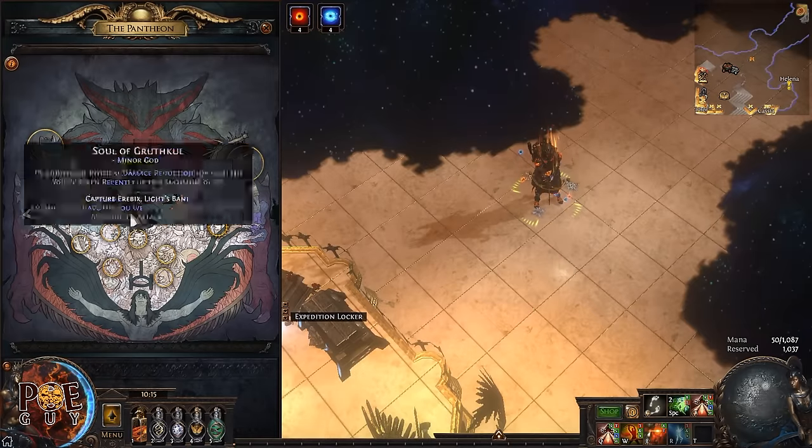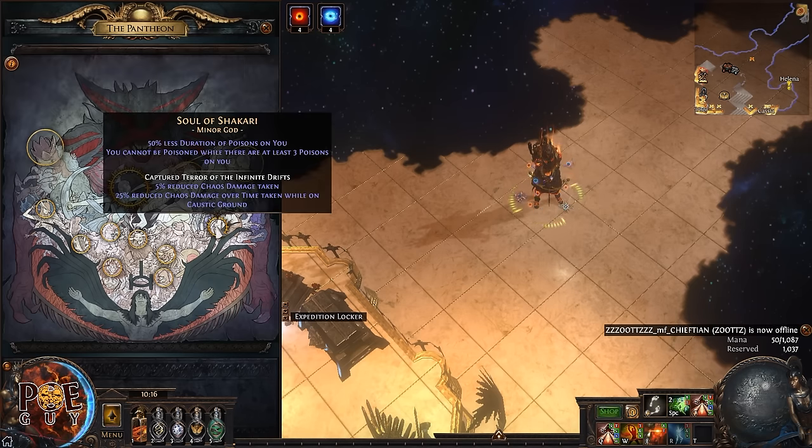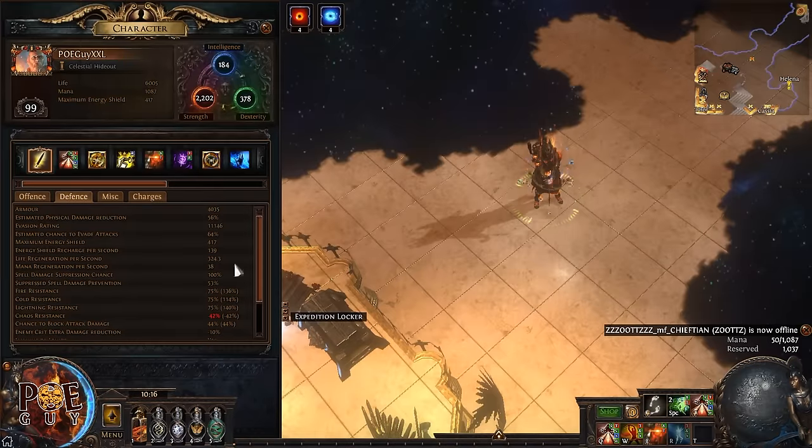For the Pantheon, take Soul of Lunaris — make sure to unlock it fully for all benefits. For the minor deity, take Shakari. This helps with chaos damage mitigation. Don't worry too much about chaos resistance — you can play this build on negative chaos resistance.